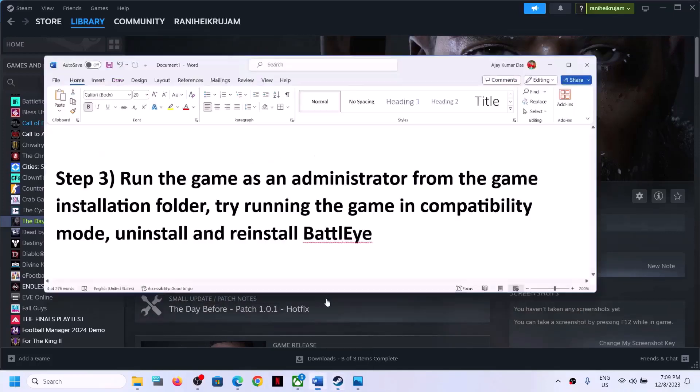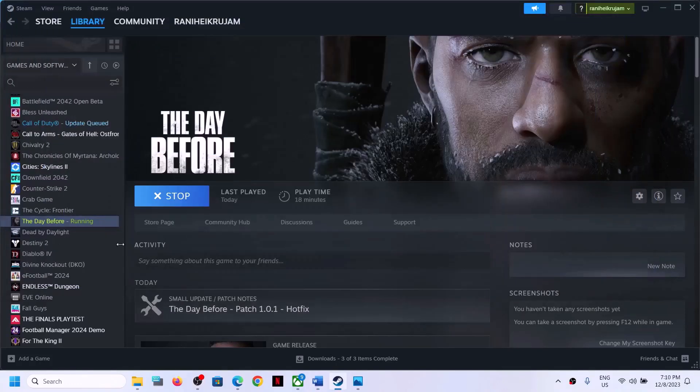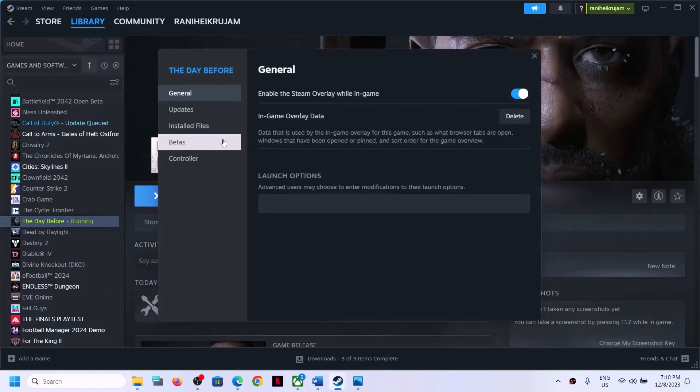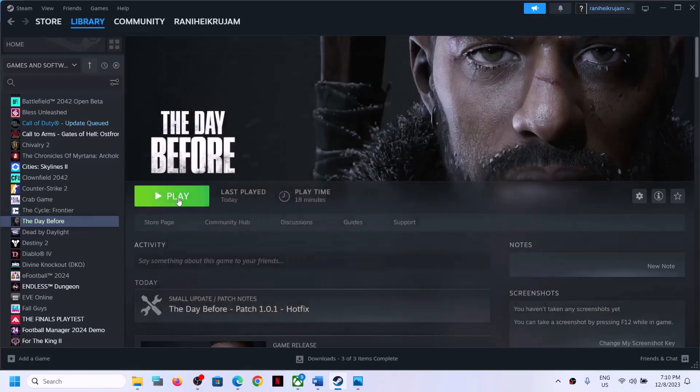If still facing the problem, the next step is to verify the game files. Right click on the game in Steam, select Properties, go to the Installed Files tab, and click on 'Verify Integrity of Game Files.' The verification will take some time. Once complete, launch the game and check.